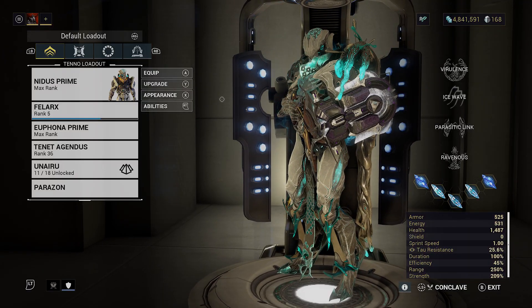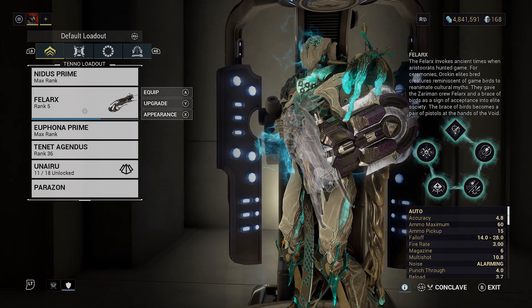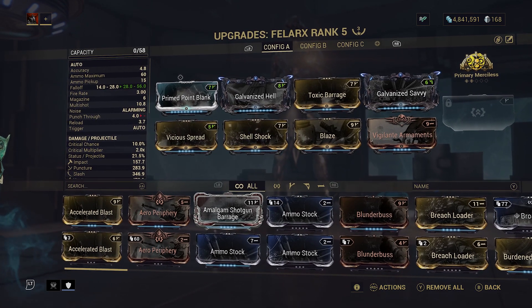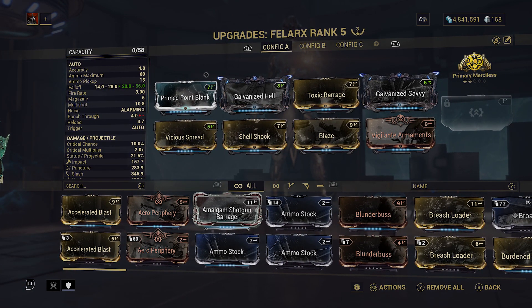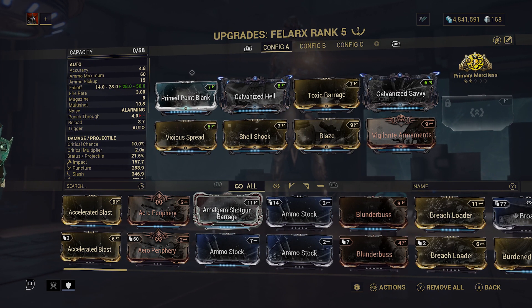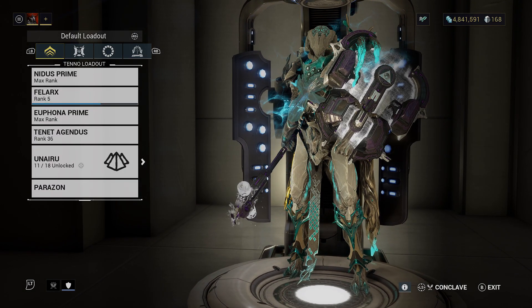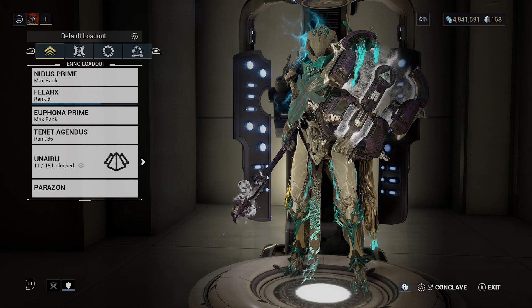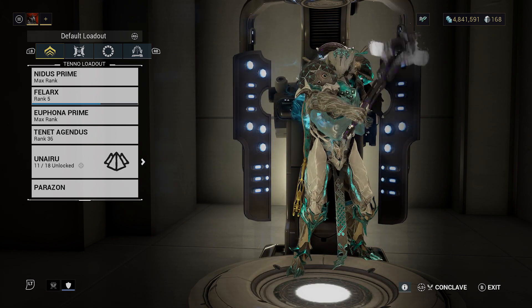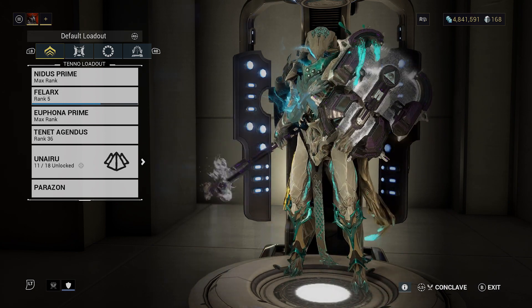As for weapons, it doesn't matter - use whatever you want. One weapon I'd highly recommend for higher level missions is the Felarx. It's a shotgun and one of the Incarnon weapons. The Incarnon mode turns it from a shotgun into a dual pistol that goes out pretty far, and with the right mods it does insane damage - you'll be one-shotting over level 100s. If you want energy you can use a Nuric, but I like the Unairu one because Caustic Strike lets you shred all armor.